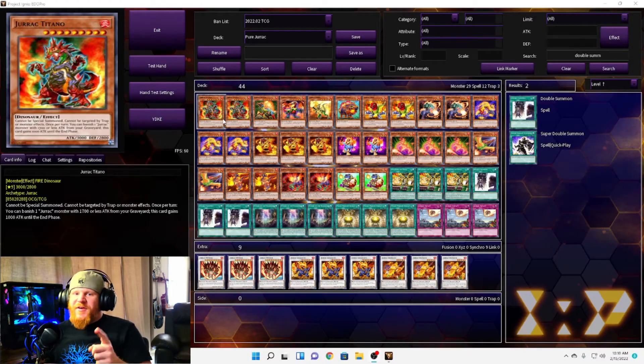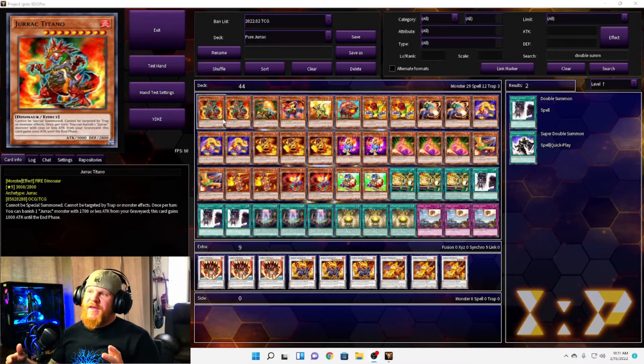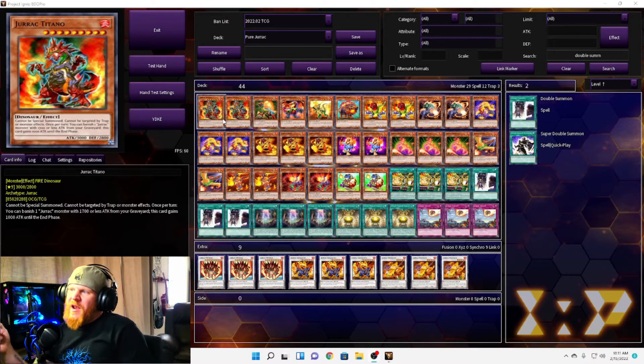What's going on YouTube, Chase here with Aftershock Videos, and today for our deck profile suggestion we have Juracs. Juracs are like a colorful dinosaur archetype.